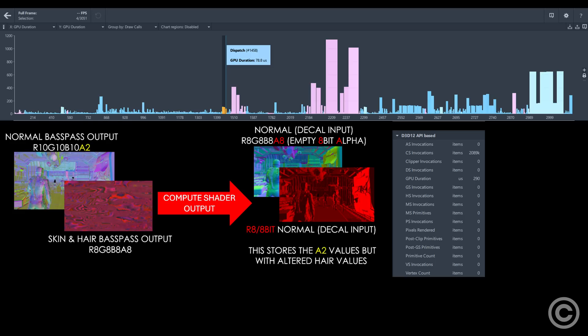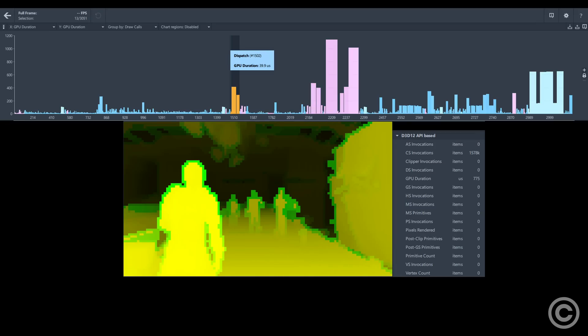Need for Speed 2015 only created the 8-bit input for decals. The final opaque depth is converted into a smaller format again to be processed by two large compute shaders that process data used in the fog, translucent shaders, and direct lighting stages.